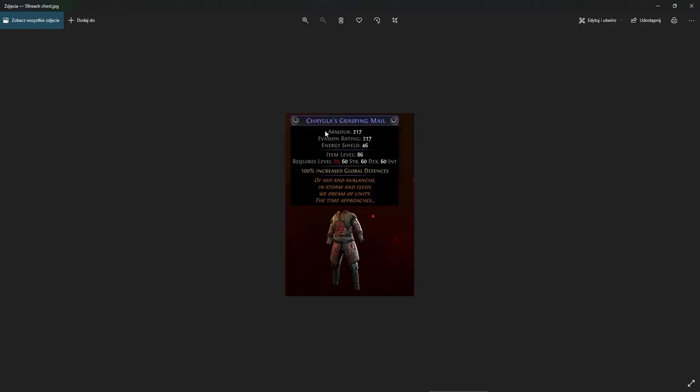Another reward is the ability to drop a fractured breach-specific chest. Previously you could only obtain this chest via vendor recipe — selling 60 breach rings — which gave you a version with random modifiers that include specific mods only found on this chest. Now we'll be able to get a fractured version, which is very powerful. It's apparently going to be pretty rare, but we'll see how rare it actually is.